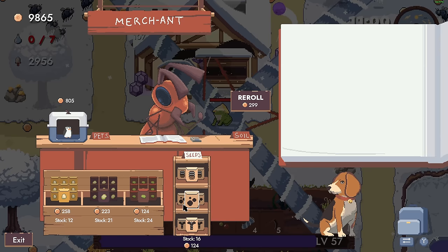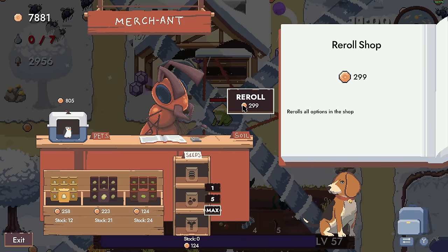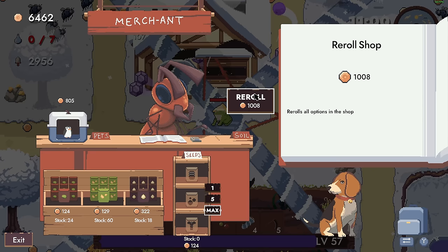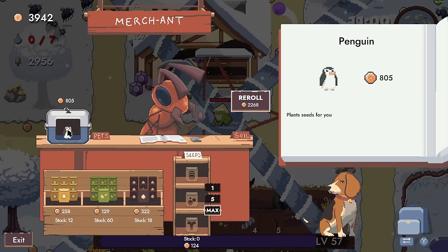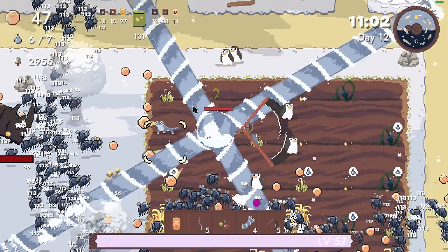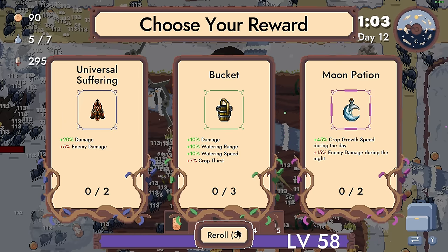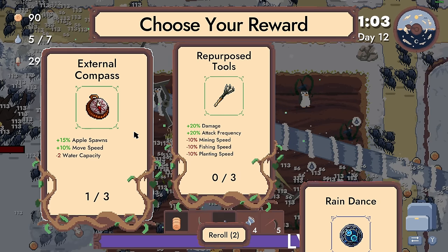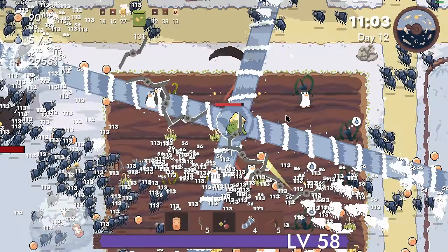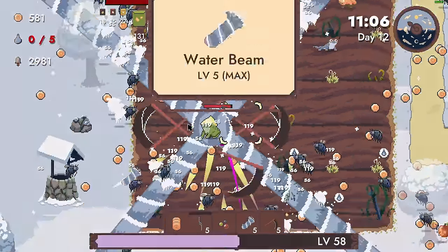We just decreased the crop growth speed even further. We have a penguin that plants seeds for you - I honestly don't care. I'll just ignore that and try to get a good pet. We got two of them at least - I saw the dude like four times in there. Crop drop speed during the day - nah, that still sounds horrible. I don't think I want that. I'll just max you out - now you're giga chonky.